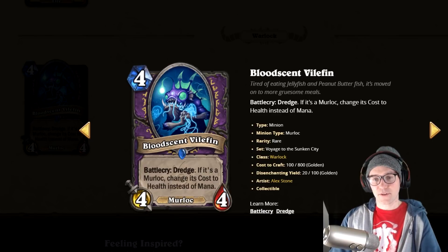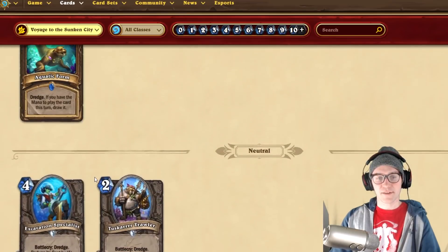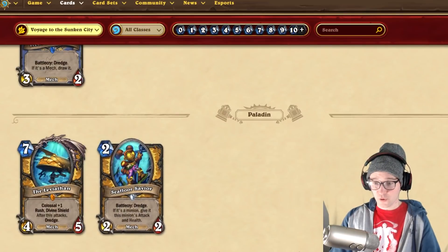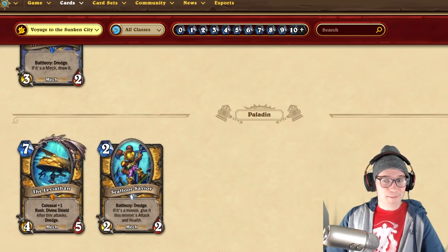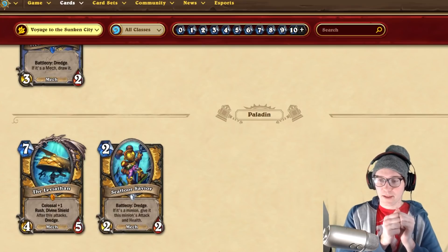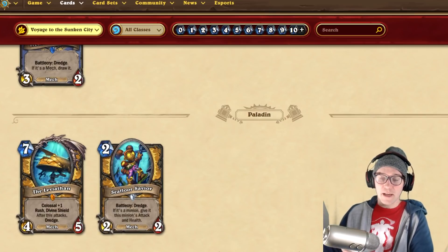The cards that impress me most are Scaling Geyser, Aquatic Form, and the C'Thun's Savior — all of which are really strong cards that fit naturally into established and new archetypes. The Dredge mechanic is going to change the game. There are also subtle gameplay implications: if your opponent dredges, their hand isn't as random because they're tutoring something, so the card they top-deck is going to be much better on average than a random draw.